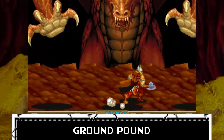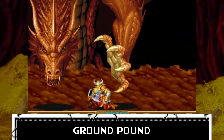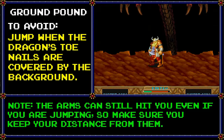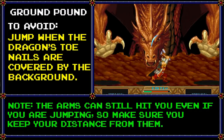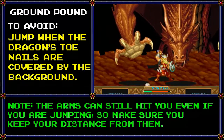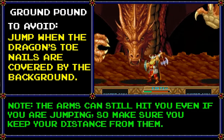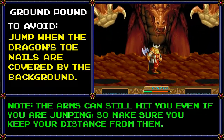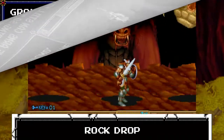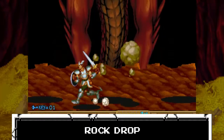Ground Pound: if the dragon rises to the ceiling of its lair while emitting a low, scathing growl, it's about to pound its hands down with all its might, making the earth quake in fear. Even if you avoid becoming a pancake, the ground giving up underneath you can trip you up and leave you vulnerable, so you'll want to jump. Timing is everything — when Flamewing comes crashing down, jump when his toenails can't be seen anymore. You're given some leeway on the timing, but the later you are, the easier it is for Flamewing to smack you out of the air.